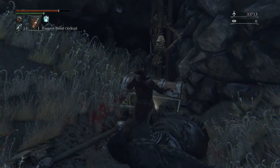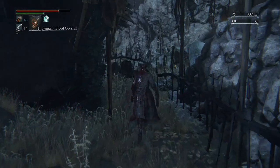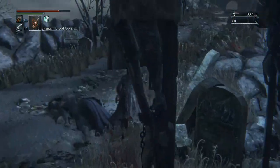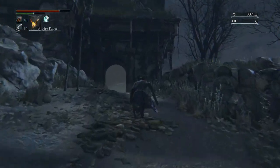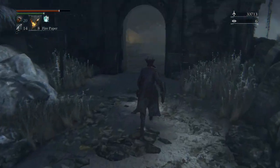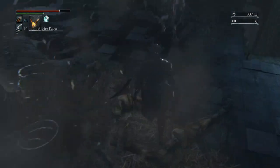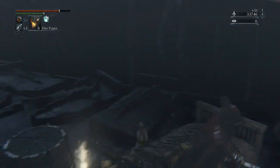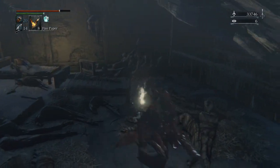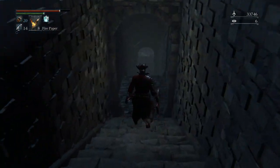That guy dropped blood vials, and this should be a blood gem — a tempering blood gem, but it's triangle so it's completely useless since both the saw cleaver and tonitrus use a half crescent. In this room, we're going to hit a barrel, which makes noise and causes a wandering nightmare to fall out of the ceiling. That's one of the ways to get the wandering nightmare to drop down — breaking the barrel is pretty simple, and you obviously want to pick up all wandering nightmares you can.